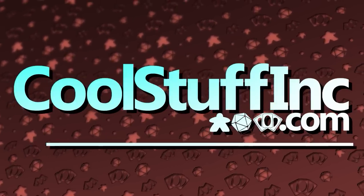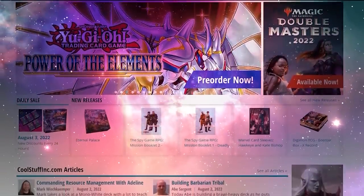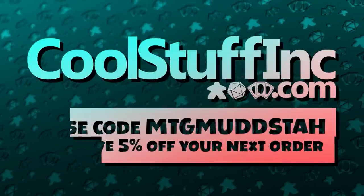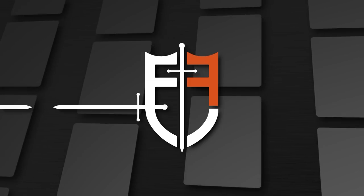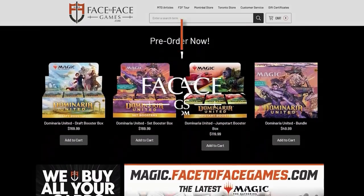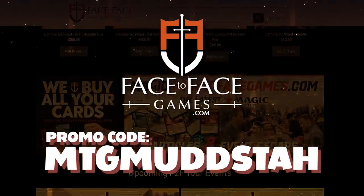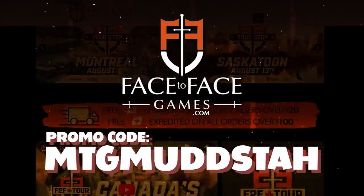This video is sponsored by Cool Stuff Inc. With free weekly content and free shipping over $100, you can save 5% site-wide by using the promo code MTGMudsta. I'm also sponsored by Face2Face Games, Canada's premier Magic the Gathering store. Using the promo code MTGMudsta will get you 5% off site-wide, with eligible orders getting free shipping Canada-wide.